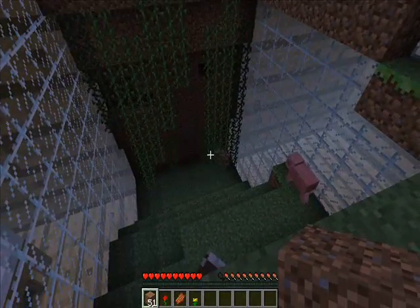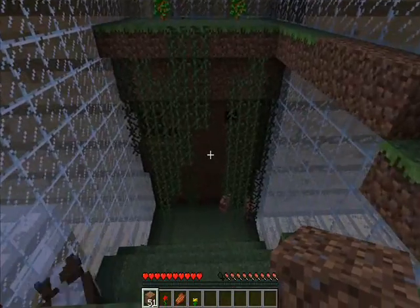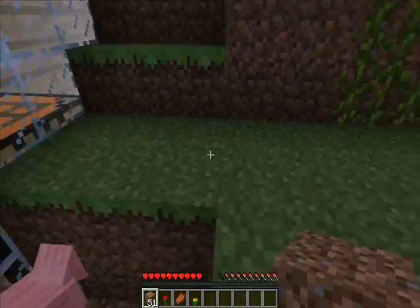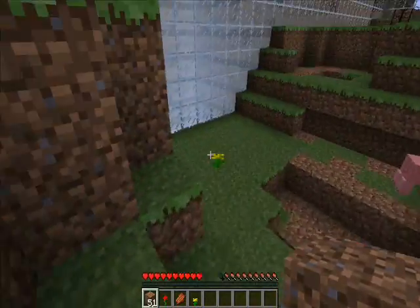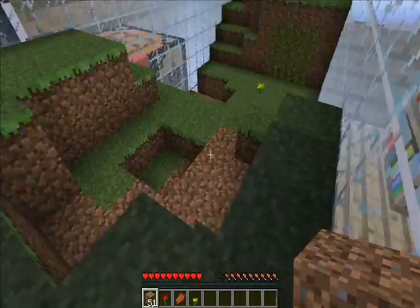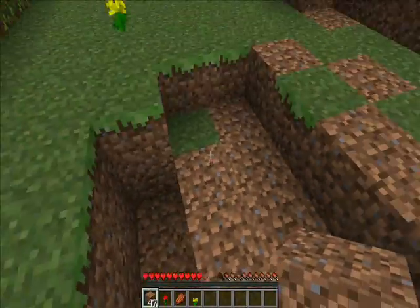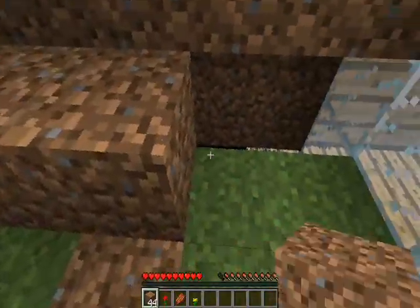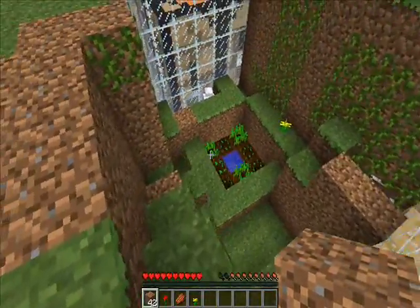Hello guys, ICC Capitano here bringing you episode 3 of my ant farm survival. Last episode I had a bit of trouble — things were killing me and silverfish were just popping out of the sky and knocking me off. Creepers blew me up, I respawned, and there were a few more creepers. When one exploded near me it revealed a spider lair, and I quickly covered them up to stop them from trying to kill me.